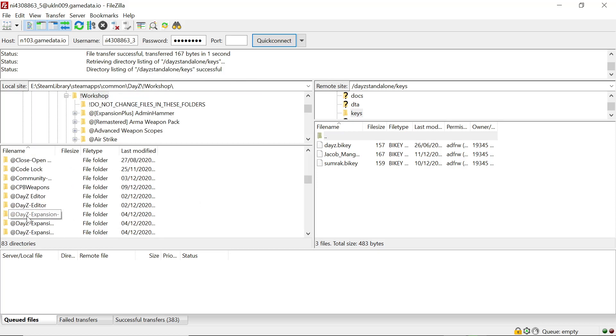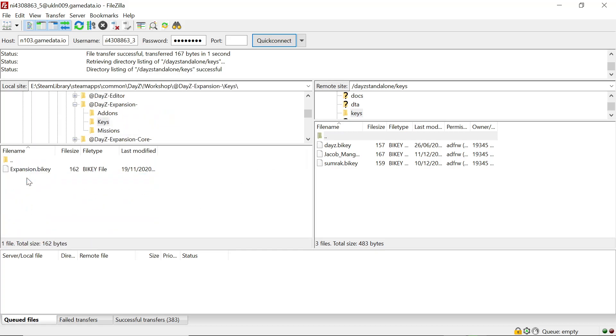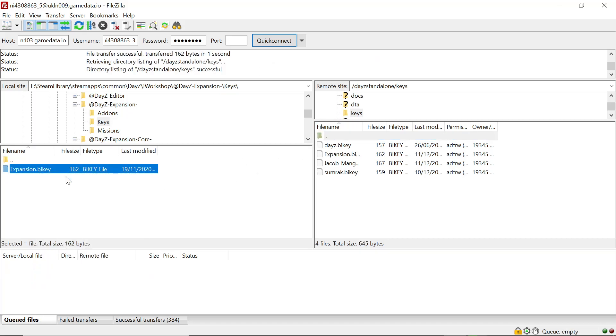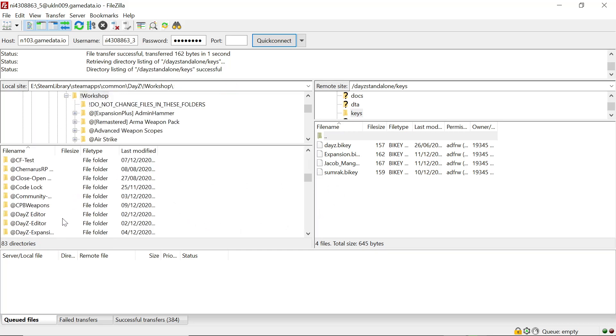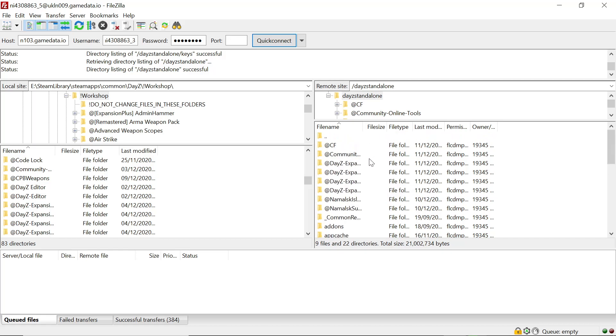Now go to Expansion, click in, go to the keys folder, and transfer the expansion key over. They're all actually the same key — exact same key for all of them. Once we do that, back out to your root folder.